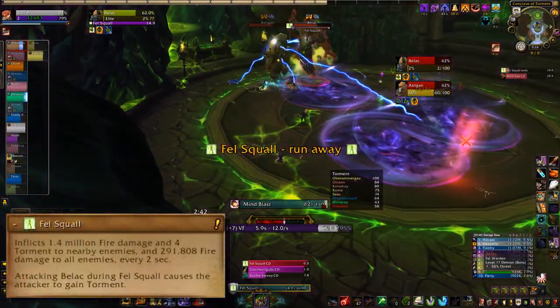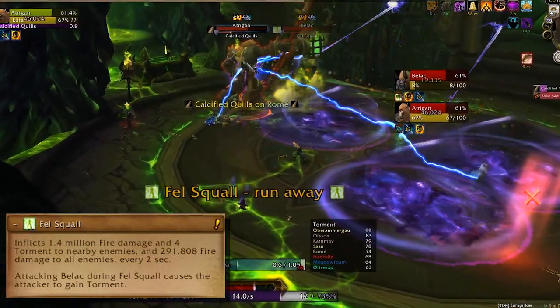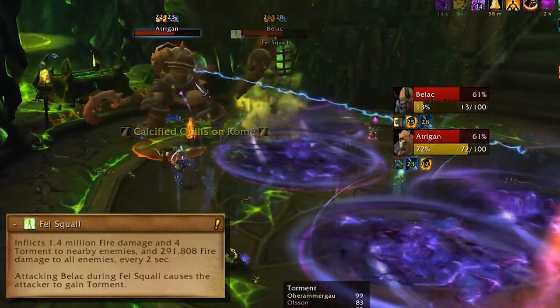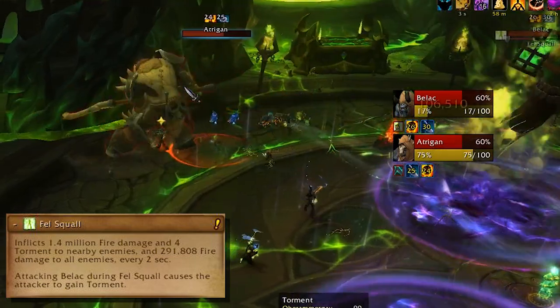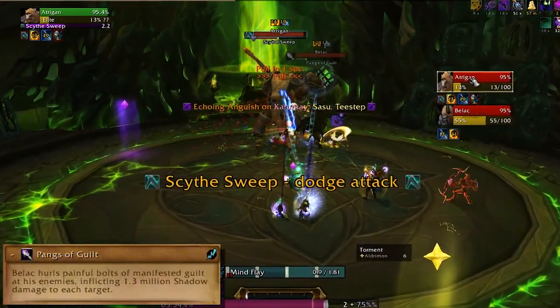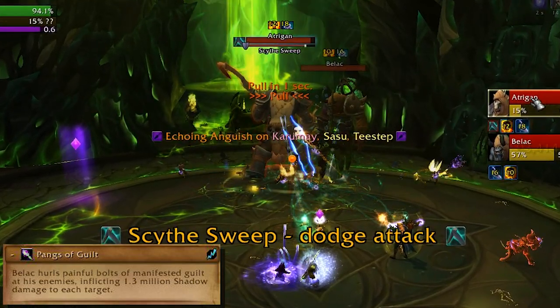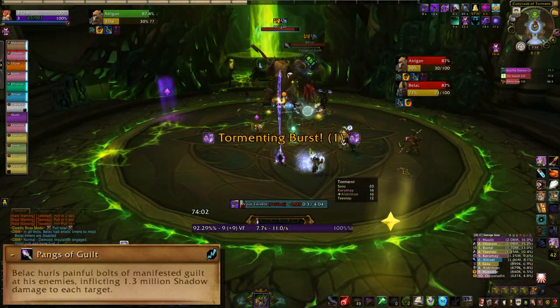Up top, Belak can cast Fell Squall. While he's squalling, hitting him will give you a ton of extra torment and being near him will give you even more, so just switch off and get out of there ASAP. Belak also tries to cast Pangs of Guilt, which needs to be interrupted or your healers are going to cry. Set up an interrupt rotation with three or more people to make sure that that's kept under control.